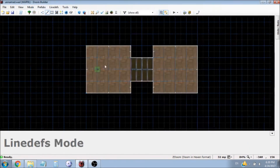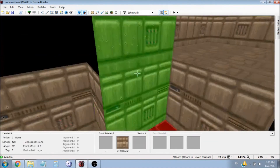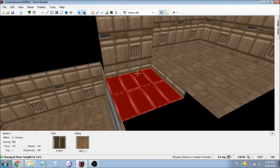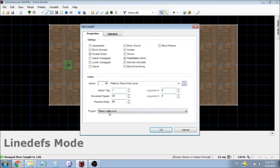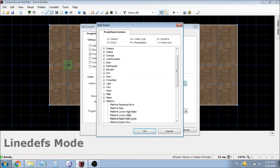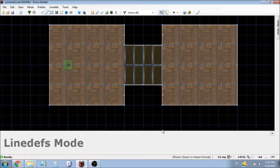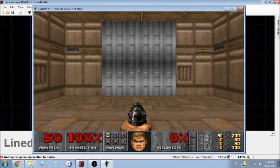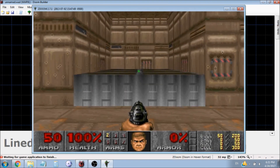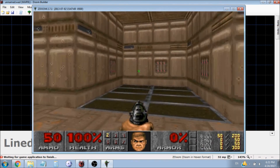Now I'm going to show you how to do what we did in the regular Doom 2 format. We're going to raise the lift all the way up, just like we did before. Then all we have to do is edit this linedef here, change the trigger to 'player presses use', and change the action to 'platform lower wait raise'. So the platform lowers, waits 60 ticks, and raises back up. And that's absolutely perfect.